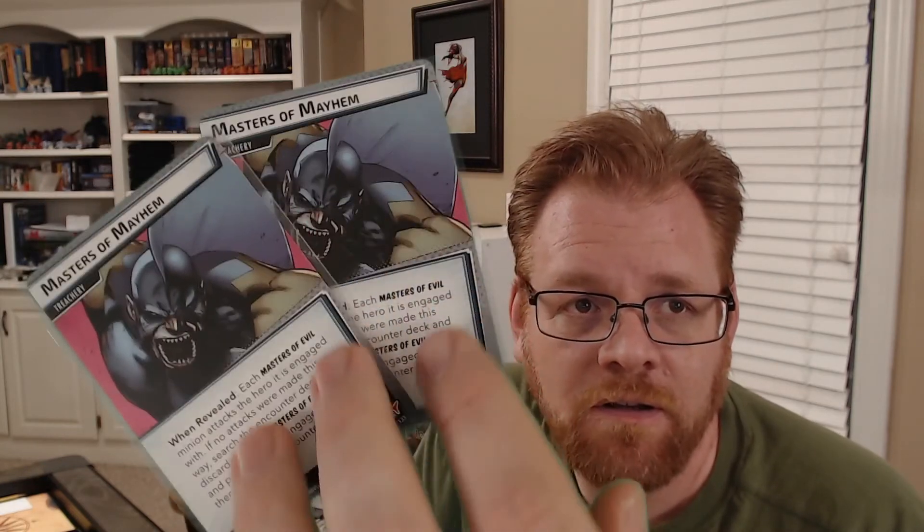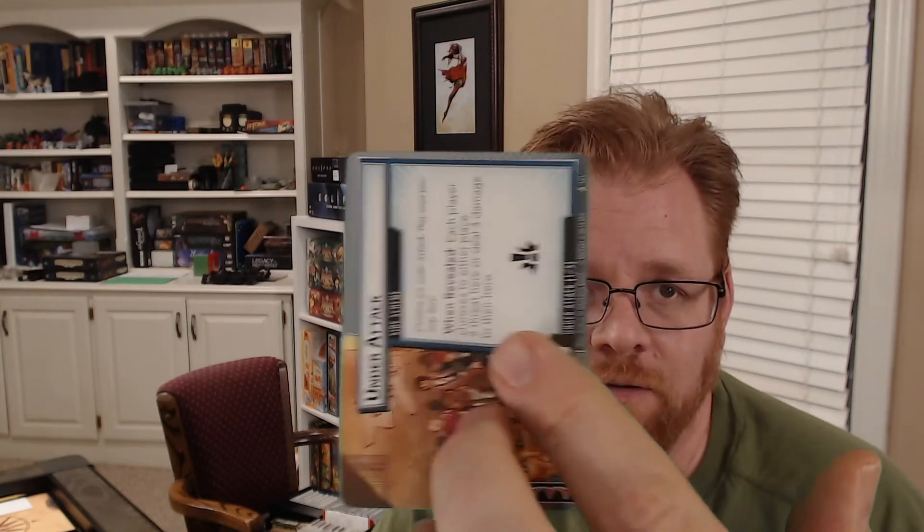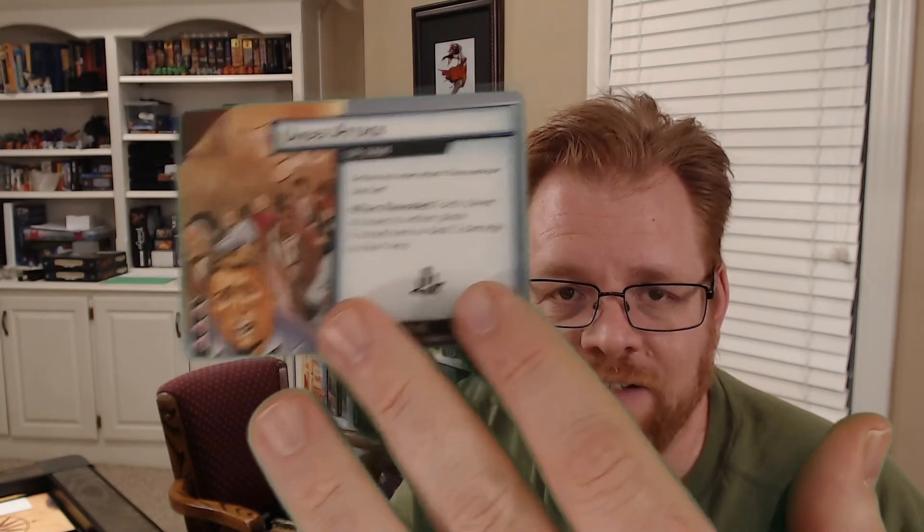What rounds out the Masters of Evil encounter deck is a couple of Masters of Mayhem cards that help bring those Masters of Evil out or activate them if they're already out there. It's definitely a step up from Bomb Scare, but I don't think it's a horrible deck to deal with. I think most heroes handle them pretty well, though Thor is a little interesting in that he tends to bring those guys out.